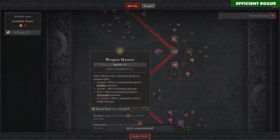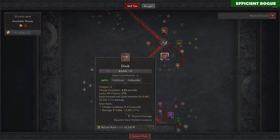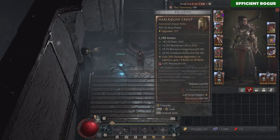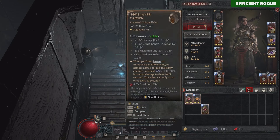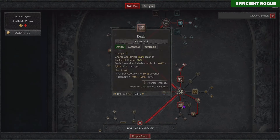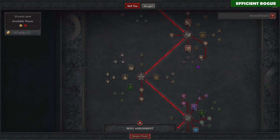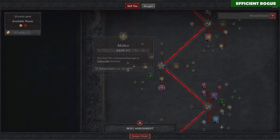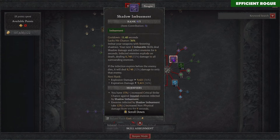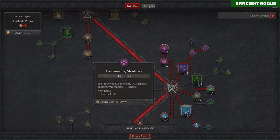I'm taking Disciplined Shadow Step to reduce the cooldown further so I can spam it more often and use it for my Tibalt's Will damage multiplier. Weapon Mastery for more offensive power, and one rank of Dash is enough. I'm investing into Shadow Imbuement and also Consuming Shadows — one point is enough — which will also fill up my resource bar from time to time.